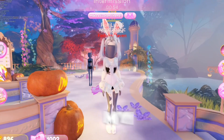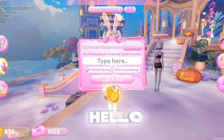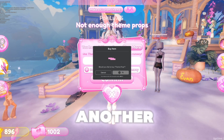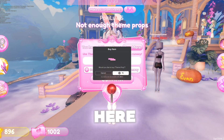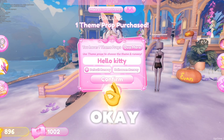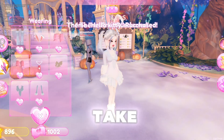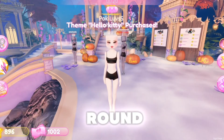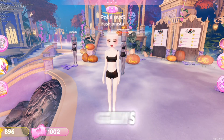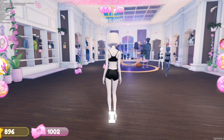Was my fit really that bad? Come on, this is so Cinnamoroll! Next round we're going to do Hello Kitty to make up for the fail of this round. Let's buy the theme prop — hurry, hurry! We're trying to do Sanrio characters today. Hello Kitty — that's perfect. I'm going to take off all my stuff so we're prepared for the next round.